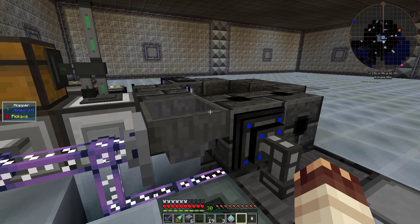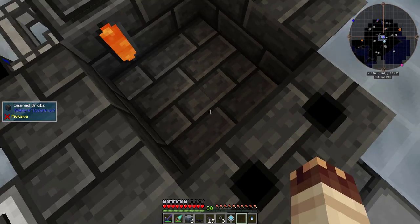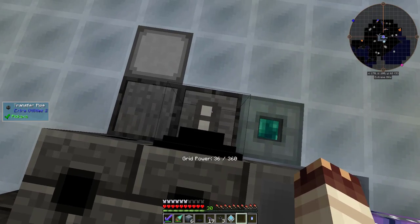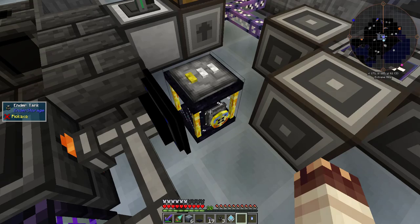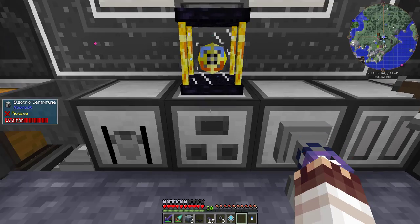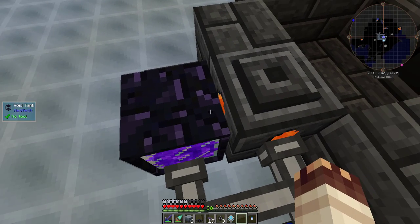This is my smeltery automation system. The interface goes into the hopper, goes into the controller. Rotten flesh goes in and gets turned into blood, and comes out and gets turned into coagulated blood, which is imported. I only have one other recipe planned for the smeltery. Lava comes in through this ender tank, which is fueled by my ore processing system. A transfer node pulls it out first to the seer tank, then to the void tank.